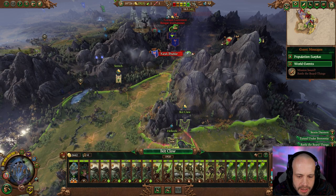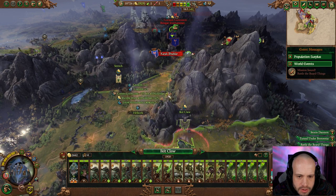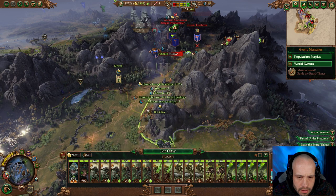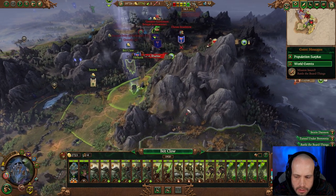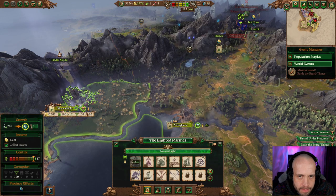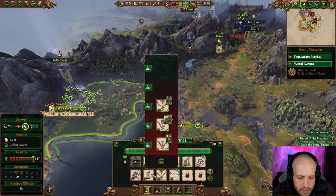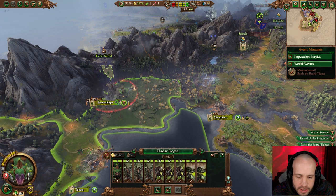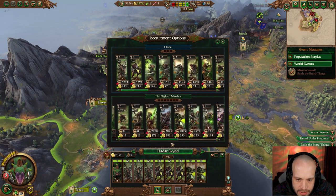I don't really want to go under tunnel because then you end up with just one army. I'm going to stay in stalking mode right now. We upgrade that when complete in six turns. We're good for money now. We've got warp fires — we definitely want some Rattling Guns.